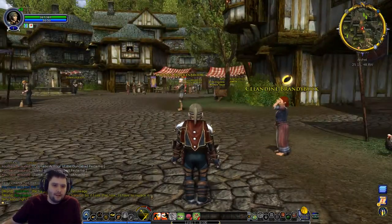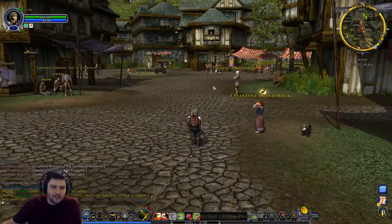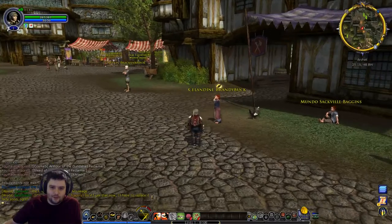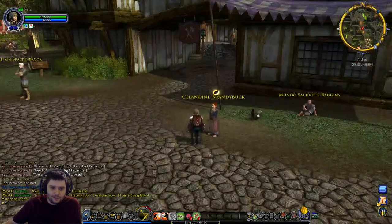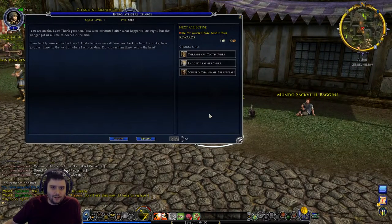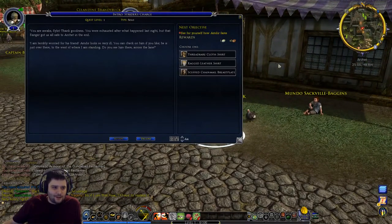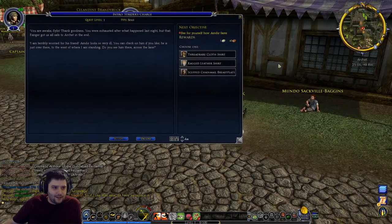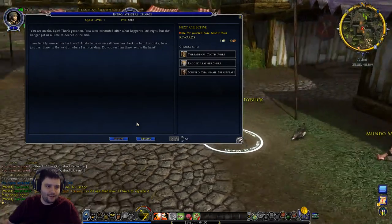Hobbits and men end up over in Archet after the starting area. The NPC says thank goodness you're awake - that fellow on the cot seems very ill. It's been a while since we've done this but I kind of know it on autopilot. You were exhausted after what happened last night but that Ranger got us all safe to Archet in the end. She's terribly worried for his friend who looks very ill.